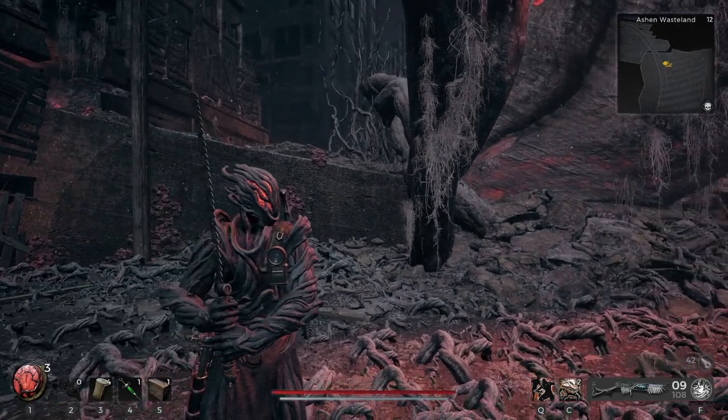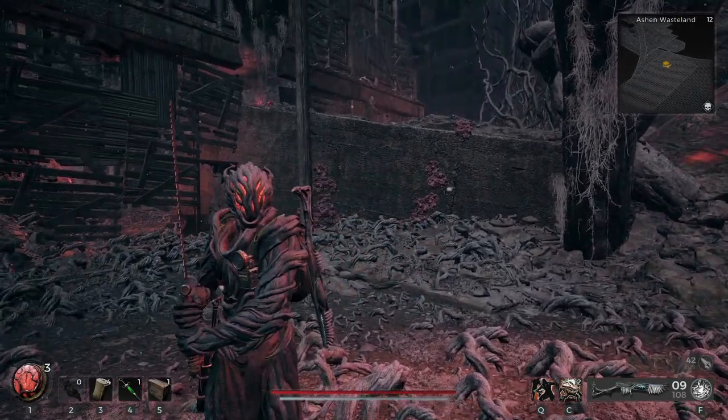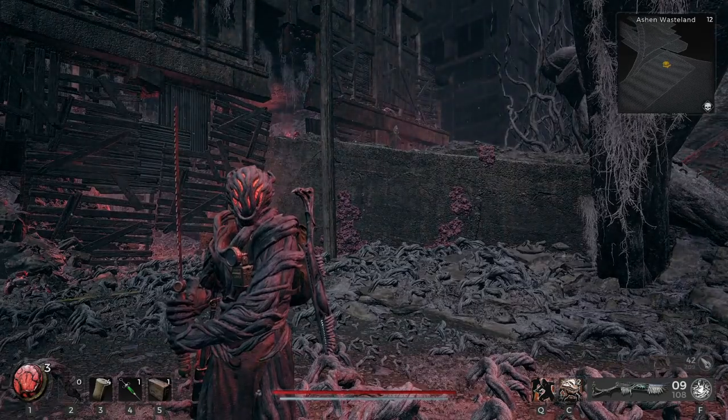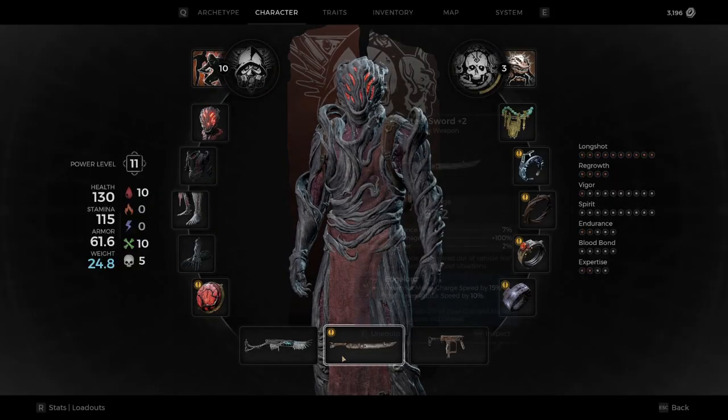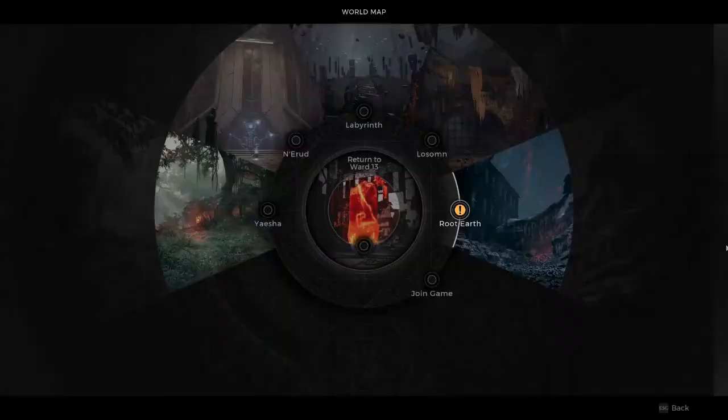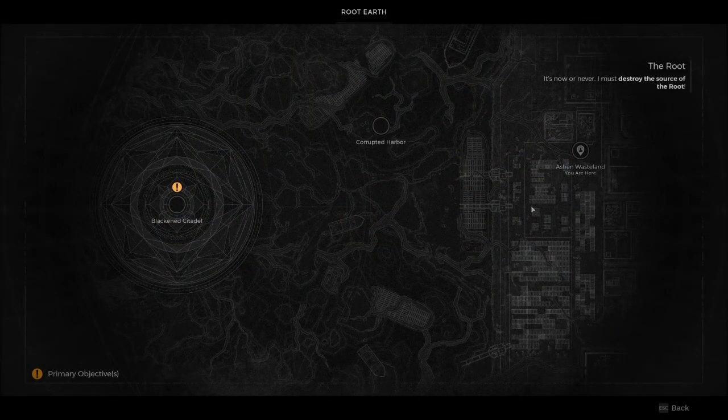Hello and welcome. In this video I'm going to show you how to obtain the Dendroid armor set in Remnant 2. This light armor set can be found in Root Earth from the Ashen Wasteland checkpoint.